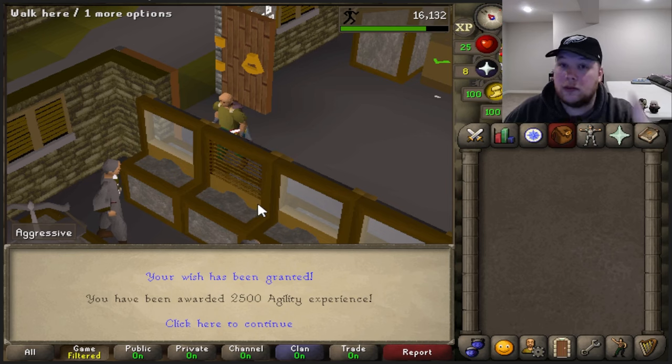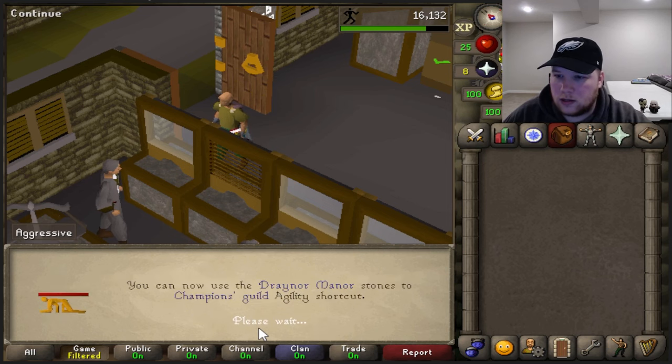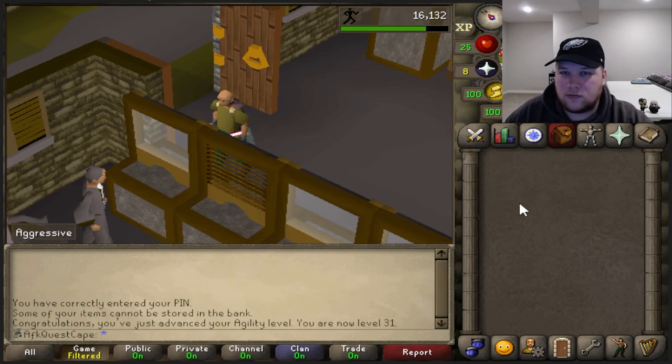2500 agility XP for completing the Ardoin Easy Diaries, which we will be discussing in this video. So there's my 2500 at level 31. It's a beautiful thing — we'll take some free XP.